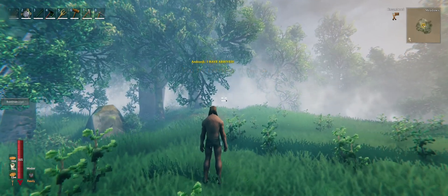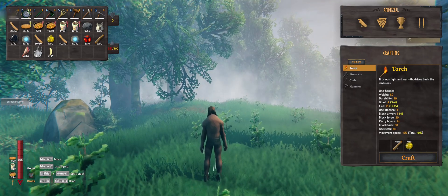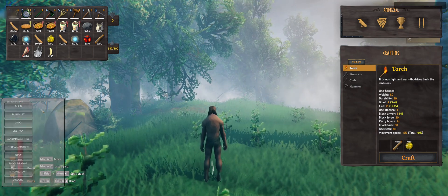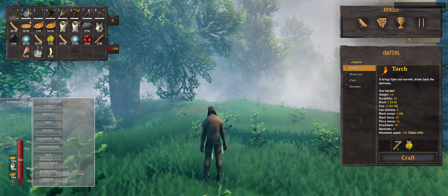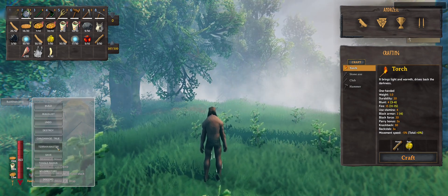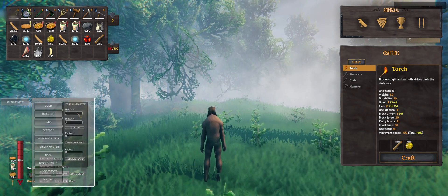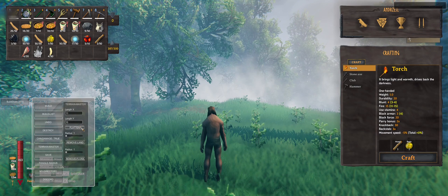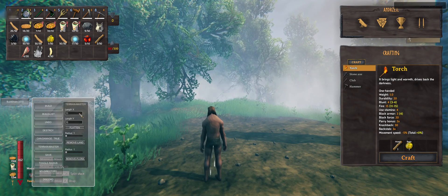Once you're in the game, you'll notice that on your left hand side, if you press Tab you'll get the sword cursor. Move it above BuildShare 2.0 and click on it. You can grab the window and drag it to the side. A few things that are quite cool — the terrain master. For example, I want to flatten a square 10 by 10. I'm going to put X and Y as 10 and click flatten. This is going to flatten a square 10 by 10. Now let's try 15 by 15.